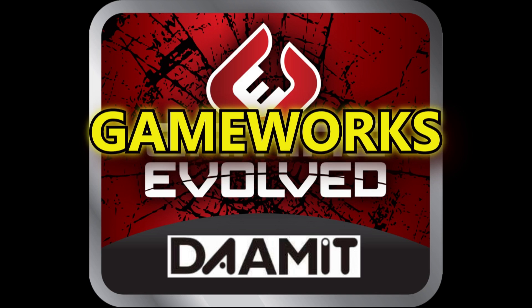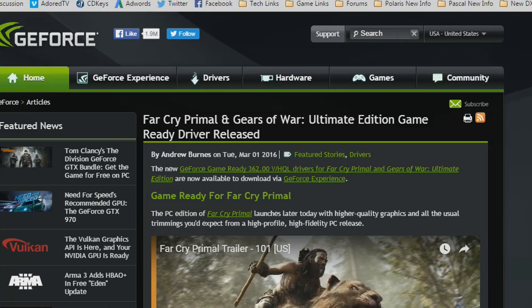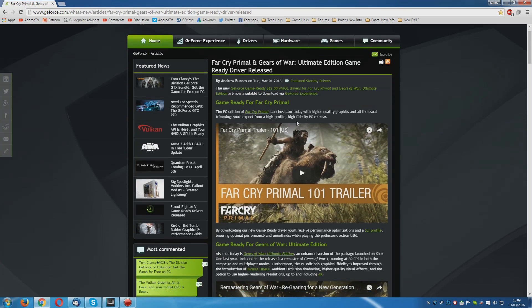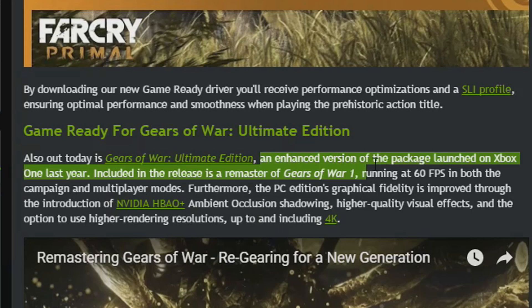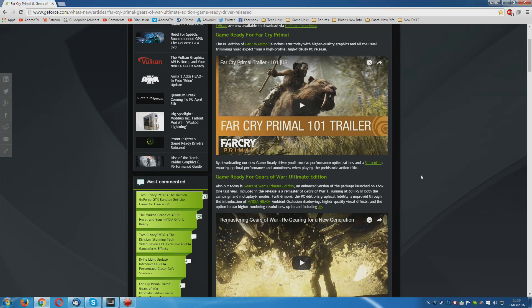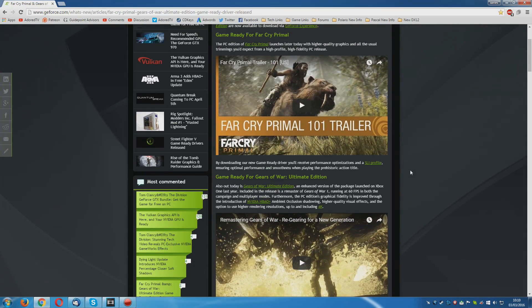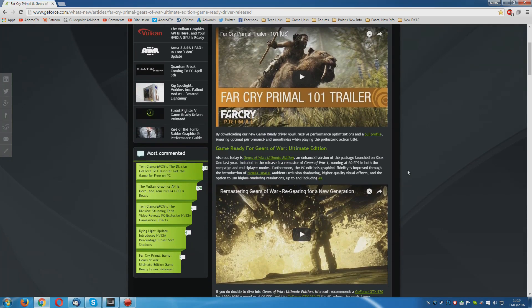When I hear the words ambient occlusion these days, I immediately think about Nvidia's HBAO — Horizon-Based Ambient Occlusion — which is used as part of their Shadowworks and Gameworks. If you remember in my last video, I talked about how Nvidia did not have Gameworks DX12 ready. So I went and checked out GeForce.com, and lo and behold, there is a new Far Cry Primal and Gears of War Ultimate Edition game-ready driver released. Scrolling down to Gears of War, the PC edition's graphical fidelity is improved through the introduction of Nvidia HBAO Plus ambient occlusion shadowing.